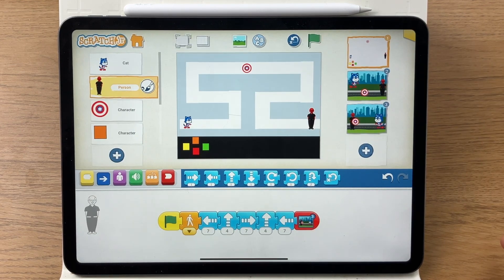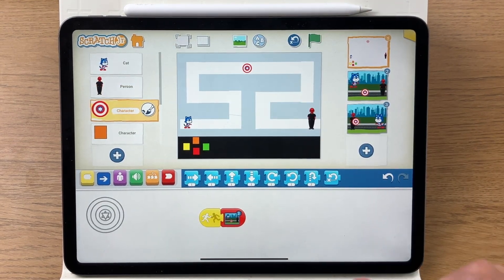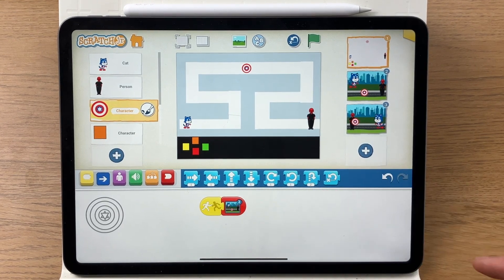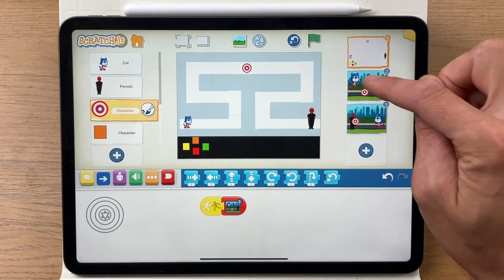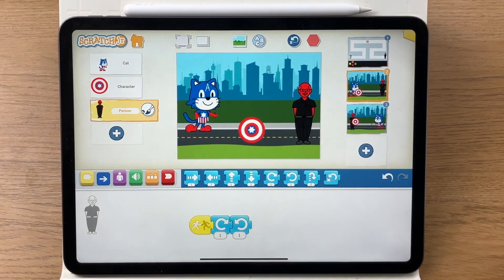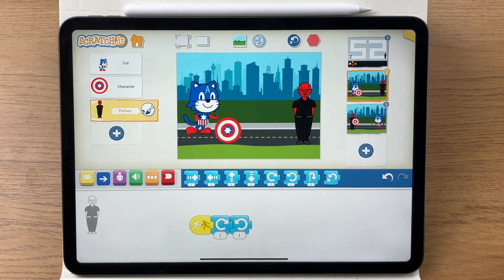The idea of the shield is that if it is touched by Captain America, it goes to a screen which automatically shows Captain America using the shield as a weapon against Red Skull.